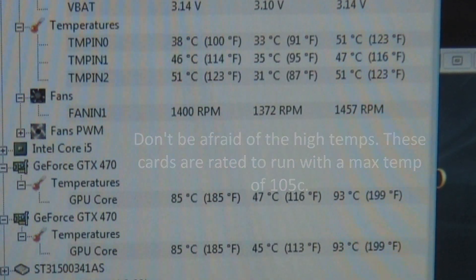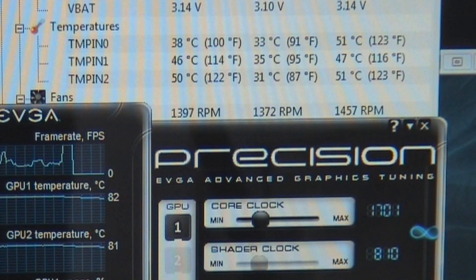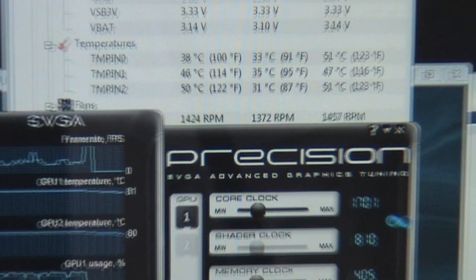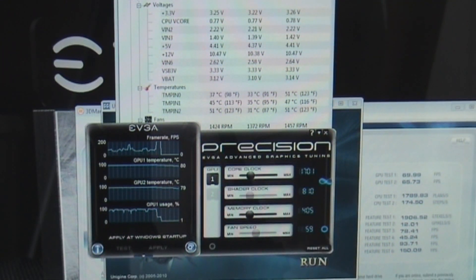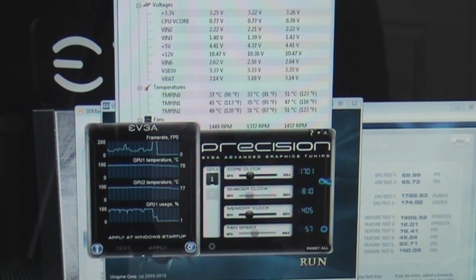At one point the fans hit about 80% RPM. So there you have it guys, those are a few benchmarks of the GTX 470 made by EVGA. Thanks for watching guys. CivicsBoy out.